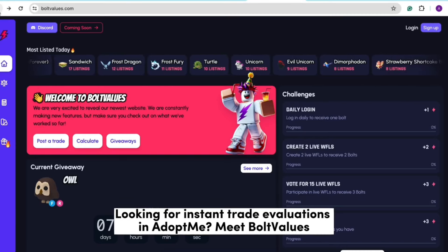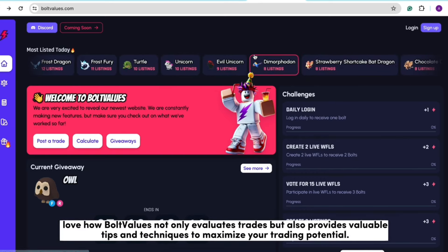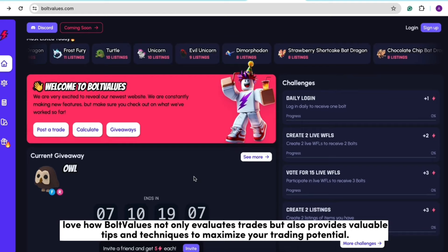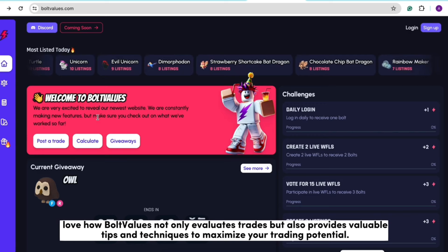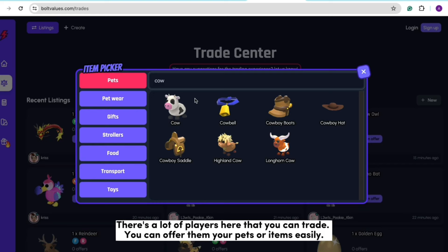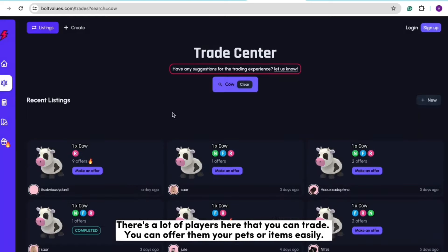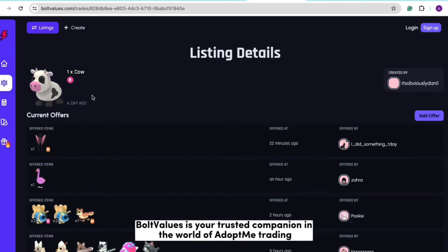Looking for instant trade evaluations in Adopt Me? Meet Bolt Values. Bolt Values not only evaluates trades but also provides valuable tips and techniques to maximize your trading potential. There are a lot of players here that you can trade, and you can offer them your pets or items easily. Bolt Values is your trusted companion in the world of Adopt Me trading.